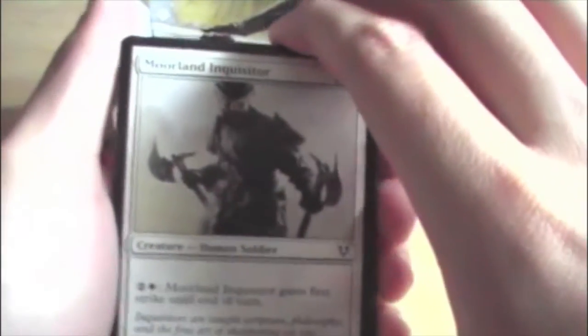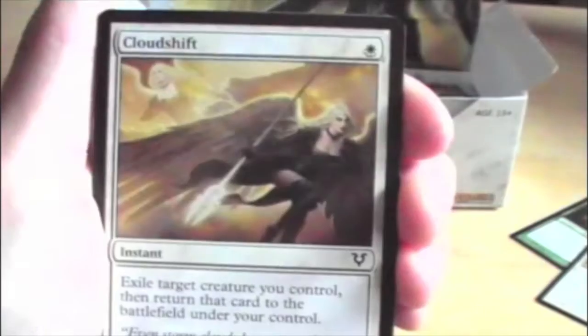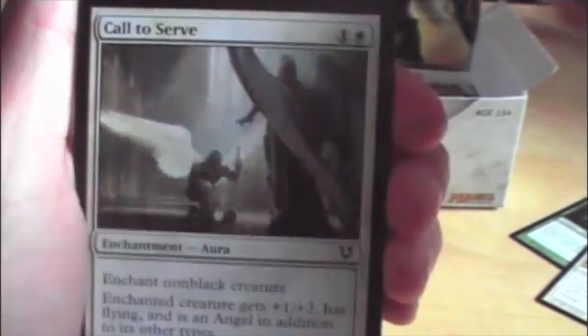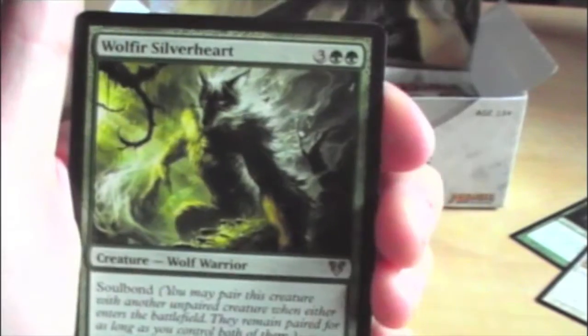Moorland Inquisitor, Searchlight Geist, Malicious Intent, Pathbreaker Worm, Cloud Shift, Predator's Gambit, Necrobite, Sheltering Word, Call to Serve, Heirs of Stormkirk, Blood Artist as the first uncommon, Defy Death, Havengul Vampire, and we have Wolfir Silverheart — pretty sure that's the rare from the intro deck.